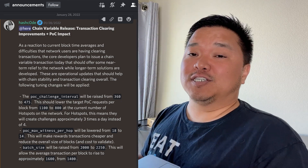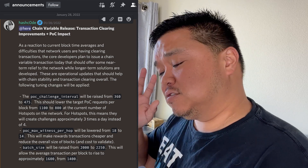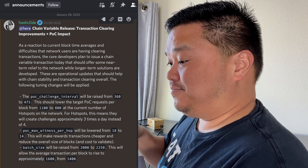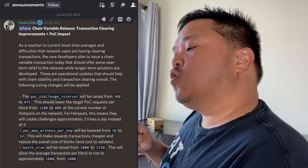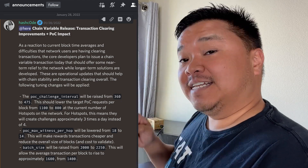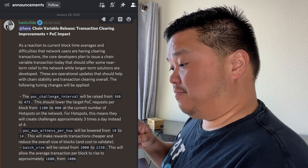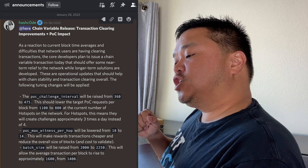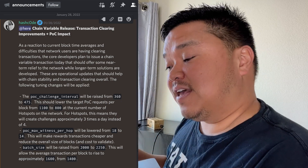Honestly, I don't think this affects us much. Less than 2% of our rewards come from challenges, so it didn't really bother me. This second part did: POC max witness per hop will be lowered from 18 to 14. That's around a 22% loss right there. This will make rewards transactions cheaper and reduce the overall size of blocks and cost to validate.